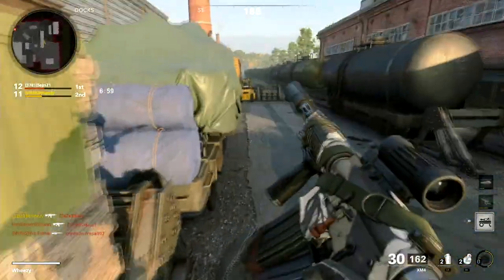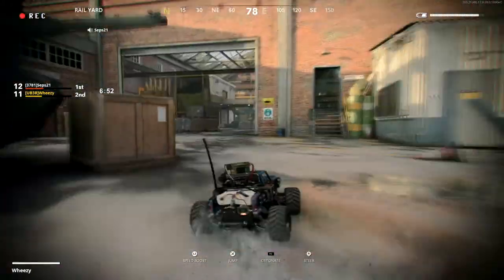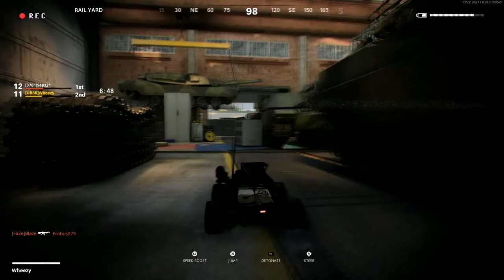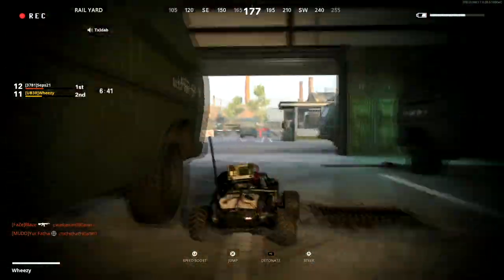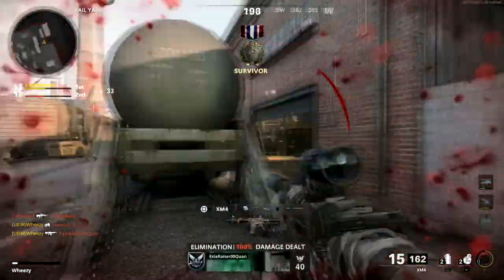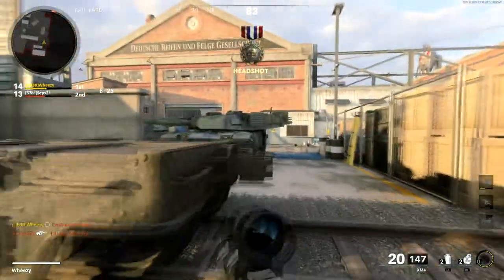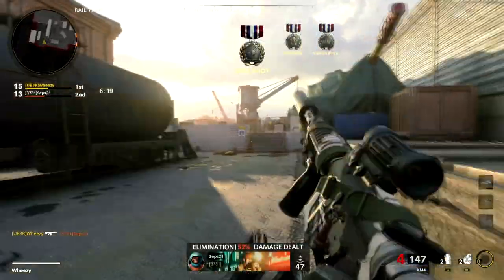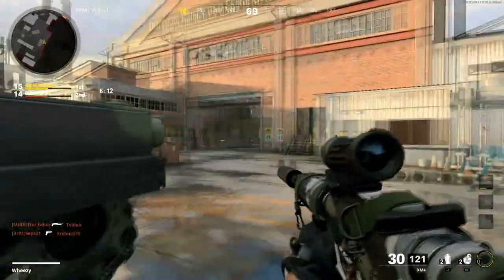I wouldn't recommend moving back and forth regularly between the corner and the garage side because you have to move through the open to get there. You can hold either side of this end of the map down effectively without moving between them too regularly. The other end of the map is also good, but there are quite a few angles that can be harder to predict. If you set up your headquarters in this back train car corner, you'll have a good advantage — it basically controls your engagements to mainly two lines of sight.